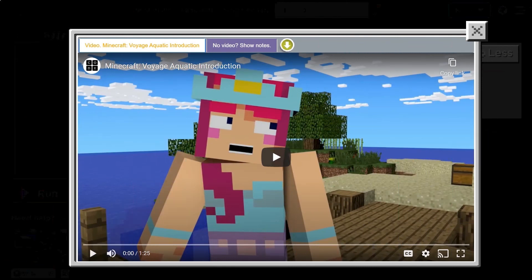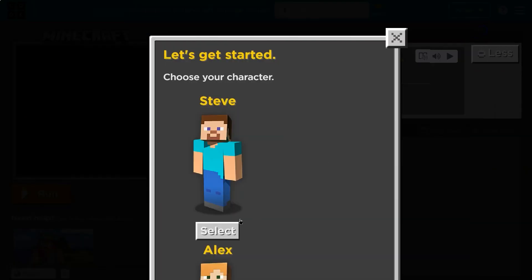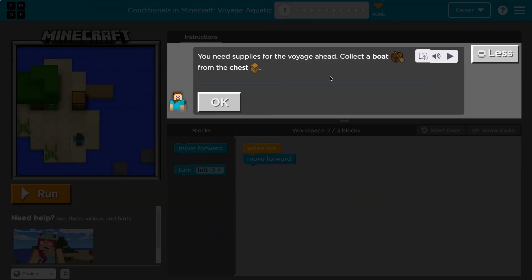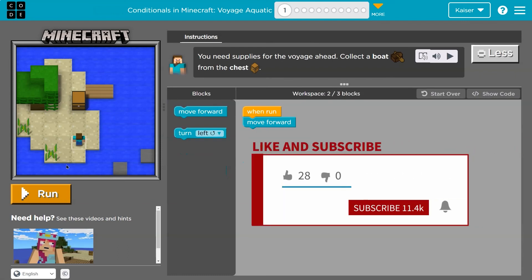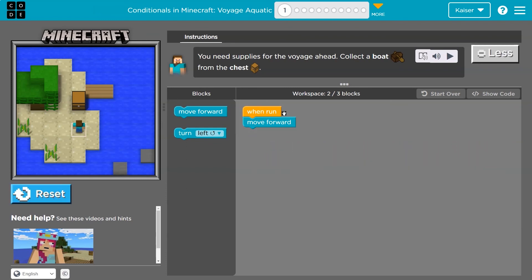This is code.org. You need supplies for your voyage ahead — collect a boat from the chest. If I'm good at this like normal Minecraft, it will be a great day. Let's hit run and test. Okay, we have two blocks, one move forward; we're supposed to use three.